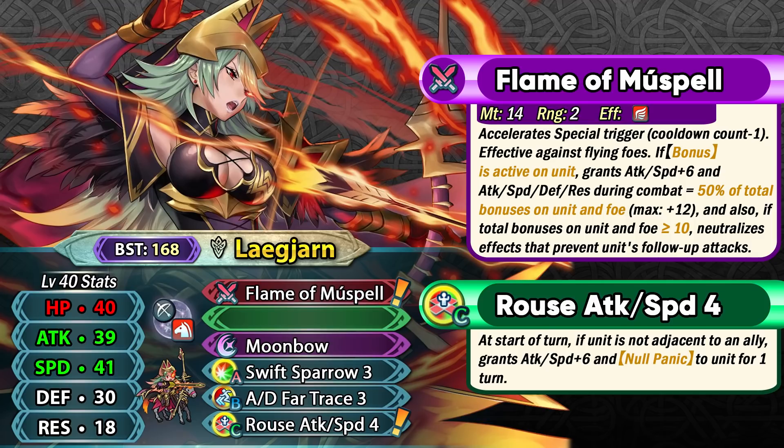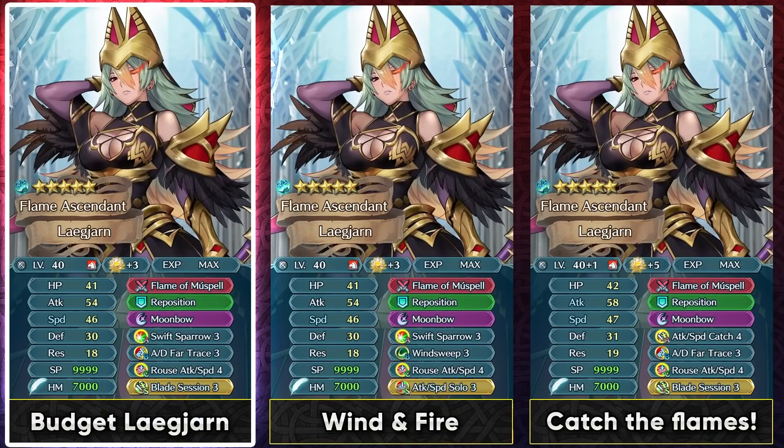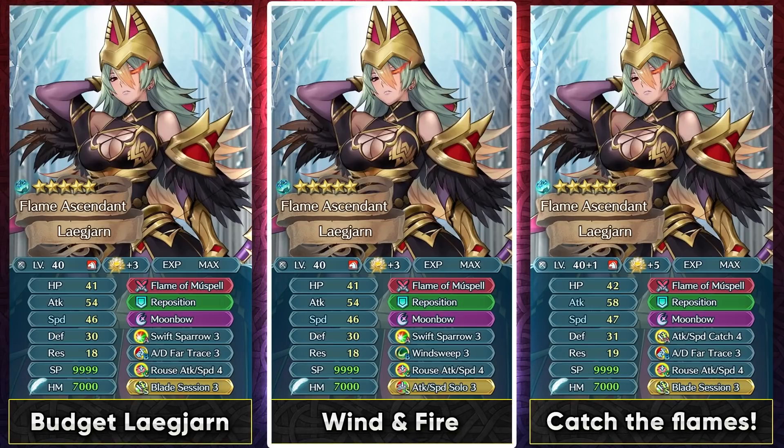You can use other skills to buff up Lagern and not completely depend on her Rouse Attack Speed 4. The Null Panic is certainly really good but it can be hard to stay alone to activate this skill, especially at the start of a map. A lot of people might want to fodder her off for this new skill, but personally I'd wait for the Oath variant because it'll be a bit easier to use. I think the Fortify skill is probably going to be more incentivizing for many people as fodder.